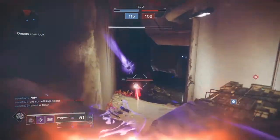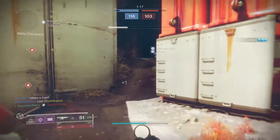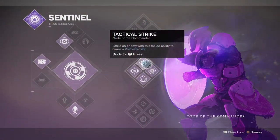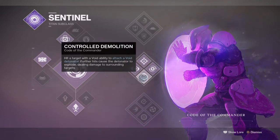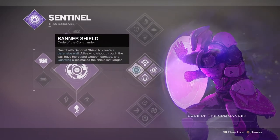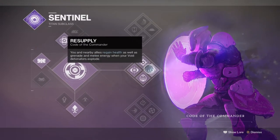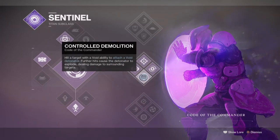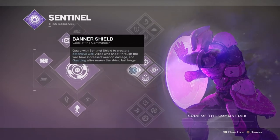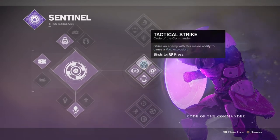Starting off with the subclass, we will be using Code of the Commander to gain ability energy back but mainly to optimise the perk Controlled Demolition. The idea of the build is to use both the Magnetic Grenade and the Oppressive Darkness mod to craft a one-shot sticky grenade that will hopefully net you a kill, but this won't always be the case — the biggest reason being Oppressive Darkness not actually kicking in all the time. This small but very annoying inconsistency can lead to some 1v1 encounters where the enemy player survives the grenade and kills you with no reward.